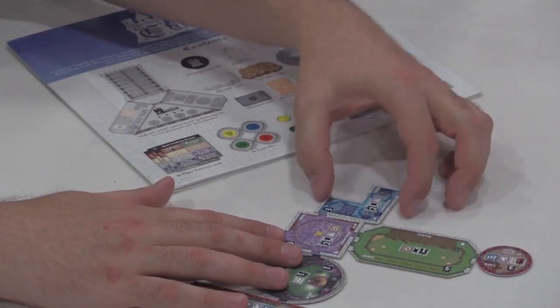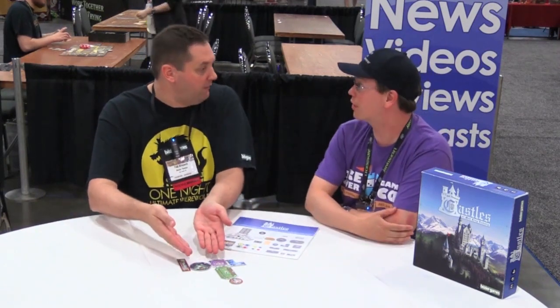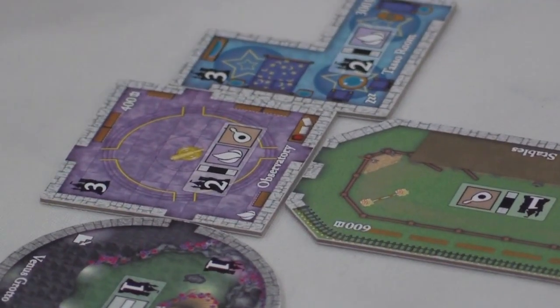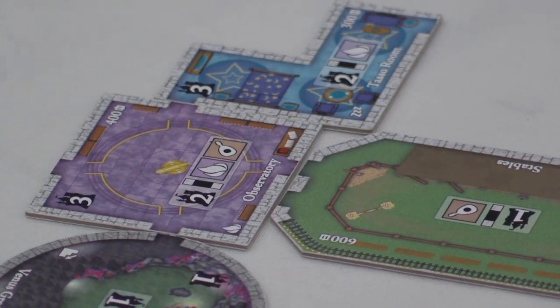They're different shapes, different sizes, they give you different special abilities, and you basically put them together and slowly build your castle. You create all sorts of very cool unique shapes by the time you're done — you fit them together the best you can. There are doors on them; they just go from doorway to doorway. By the time you're done, you're going to have anywhere from 12 to 16 or 17 rooms in your castle. So that's the basic idea — you're building this really uber cool castle.